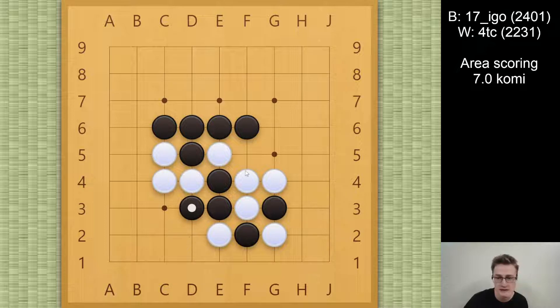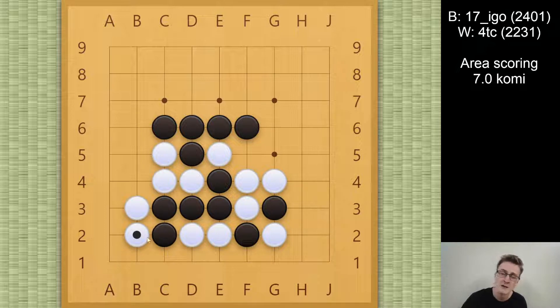So I have to keep Atari-ing — still if I connect now, black will just Atari and jump, and I die. So I have to keep playing Atari, and Atari, and Atari, and only now is the time when black cannot keep extending, because then I would kill everything. So at the last possible moment, black captures, and I get to connect underneath on the first line.